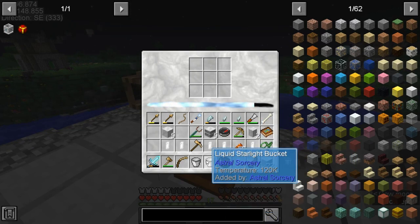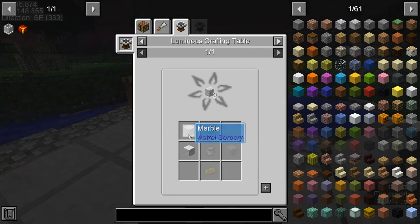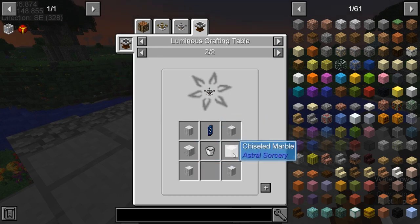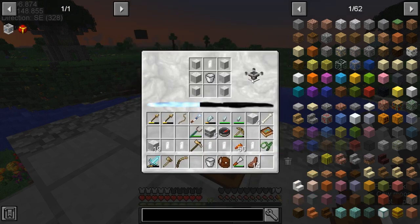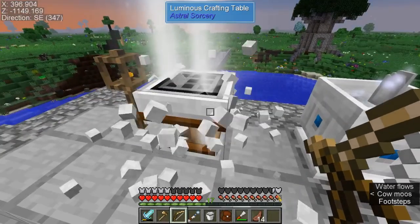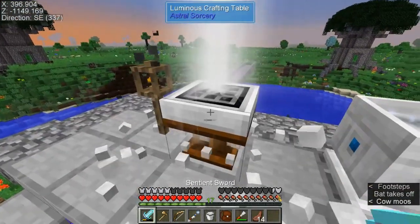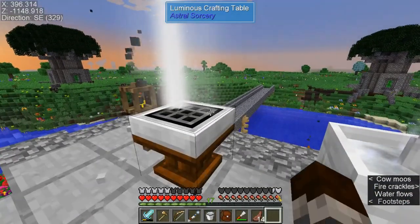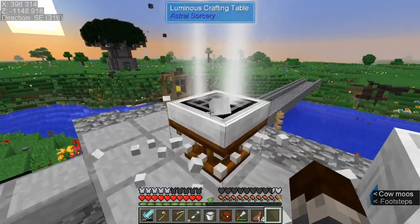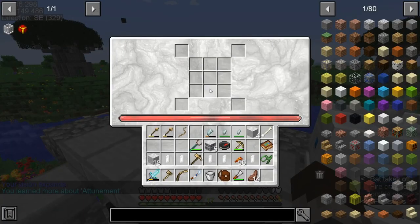For that all we need is pillars, chiseled marble, a rock crystal, our liquid starlight, four pillars and two chiseled, and then quite a bit of glowy essence I believe. It is upgrading — look at the fanciness. Am I not getting starlight now that the sun's coming up? Oh wow, there it goes — it just slowly did it over time because it got more and more power. But we got the improved thing.